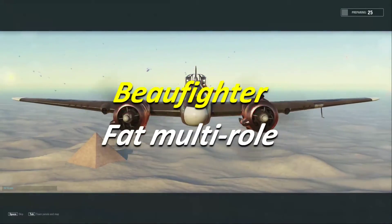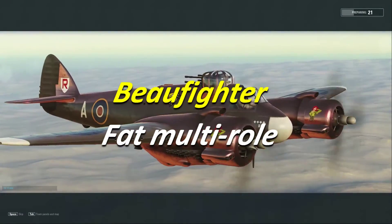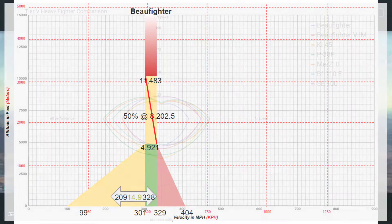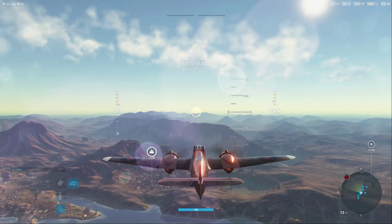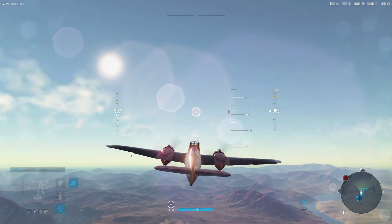Hey guys, VBad here with another V Plays, taking a look at the Bow Fighter, the Tier 5 British heavy fighter. A lot of people really like this aircraft, mostly because it looks extremely aggressive. It has the capability of carrying a pretty impressive air-to-ground loadout of eight rockets and two bombs, while also carrying four 20mm cannons and six Browning .303s in the wings for the forward hemisphere, plus four Browning .303s mounted in this massive turret — kind of like a top hat on the aircraft.